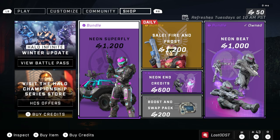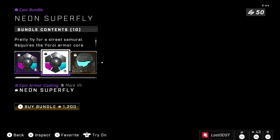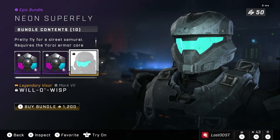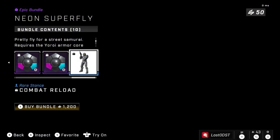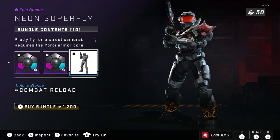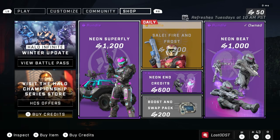Let's check out the first bundle, which is the Neon Superfly bundle. You get these cool little coatings, this awesome visor, some weapon skins — the assault rifle, BR, vehicle coatings. You got the Wasp, the Warthog, the Razorback, the Rocket Hog, and also the stance called Combat Reload. That's going for 1,200 credits.